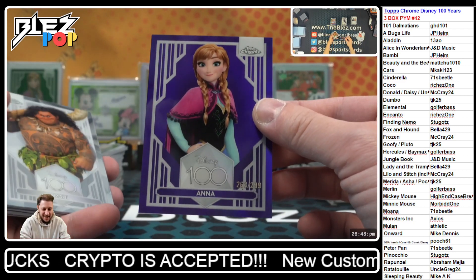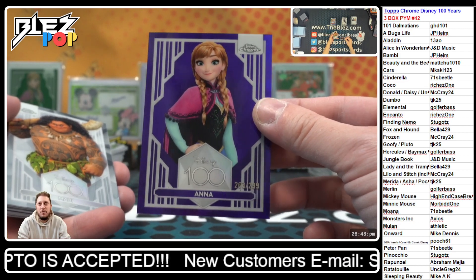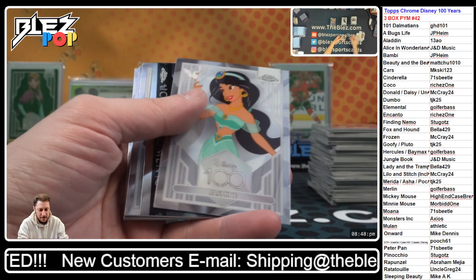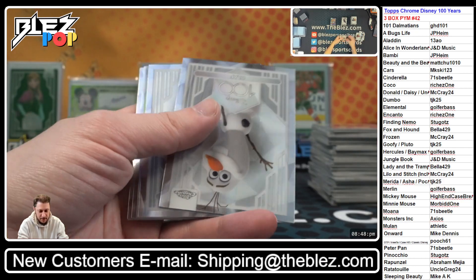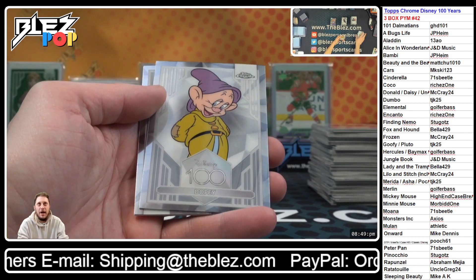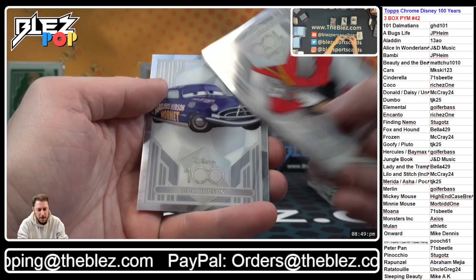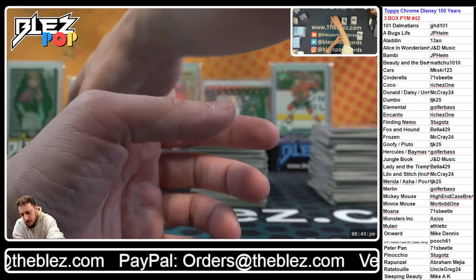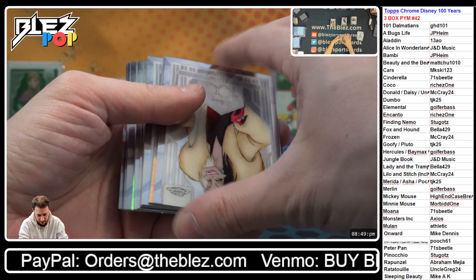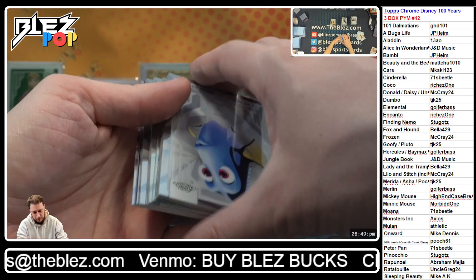Purple! Oh my god, I told you! He knew it — McCray knew it was gonna be more Frozen in this. It's a 2/99 on the purple piece. It is Anna. It's an Anna case, it's a Frozen case. That's why we're about to hit all these hundred-year diamonds. Oswald the Rabbit — classic Disney. I don't think that... oh, it does go to the insert spot — it does that in the pick your movie. What's up Pooch? Who's just been waiting patiently for this Disney — Fox and Hound pink.